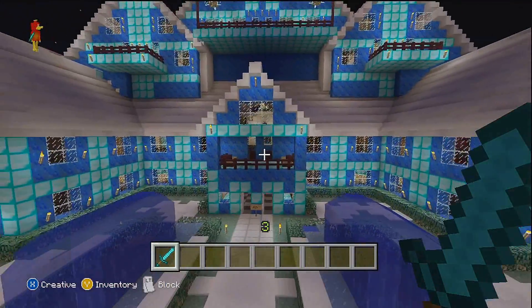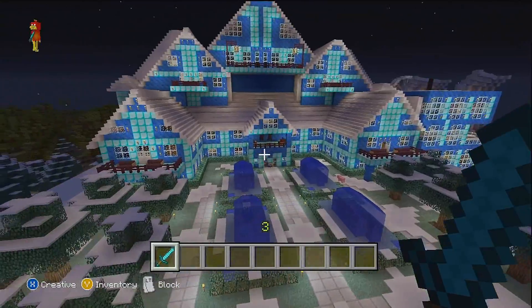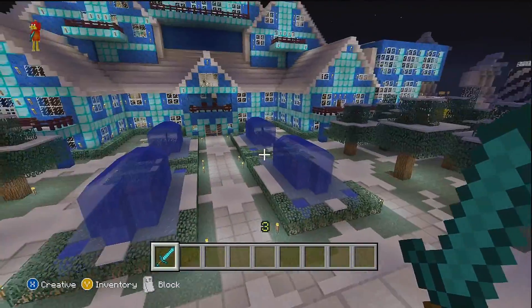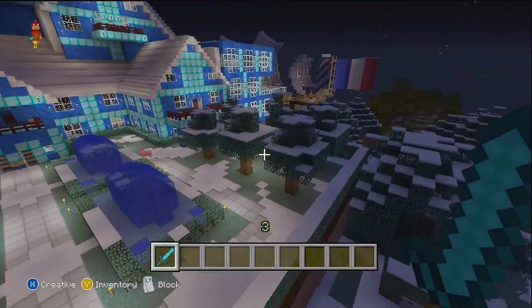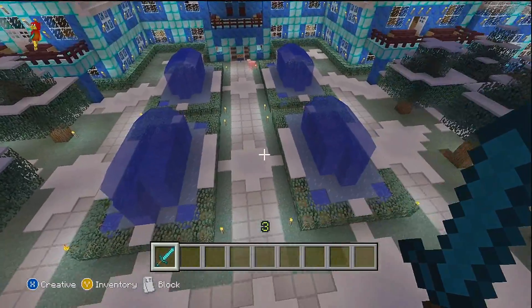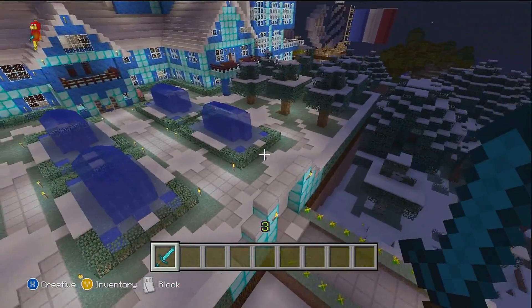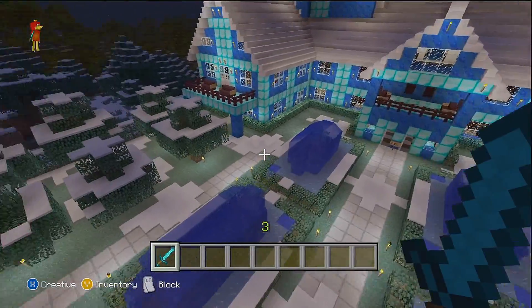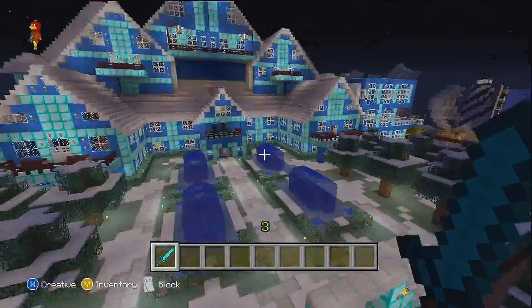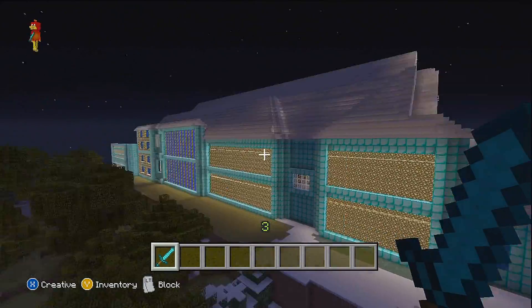The next tip is patterns. Make sure you're smart when building the outside of your house because that's what everyone sees first. When I say patterns, I'm talking about symmetry — things that match. Take a look at the outside of my hotel. You'll see I have fountains, trees, and walkways, and they are all even. I have six trees on each side, lined up perfectly. I also have four fountains, two on each side, and two walkways, one on each side. Make sure everything is even, because scattered decorations would look terrible.